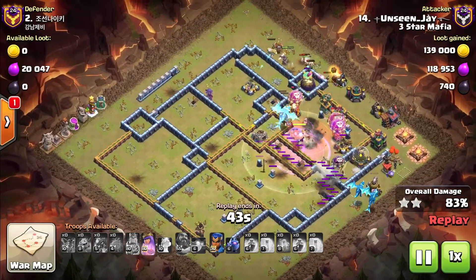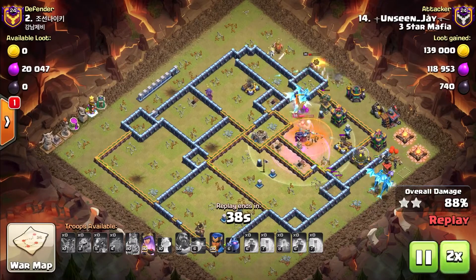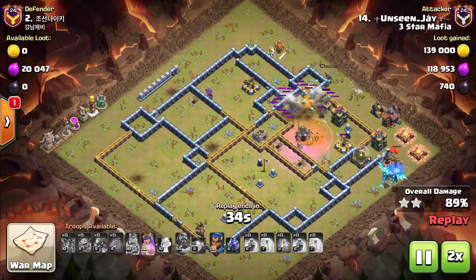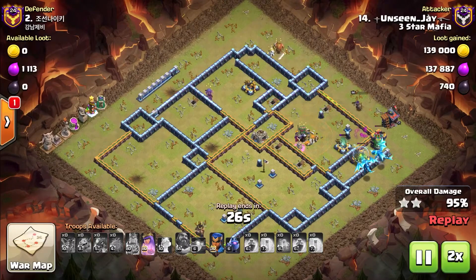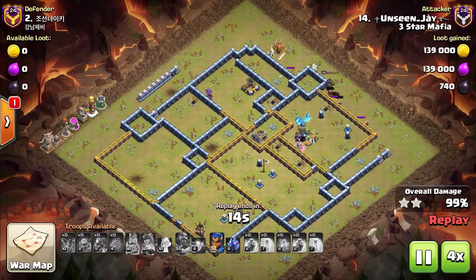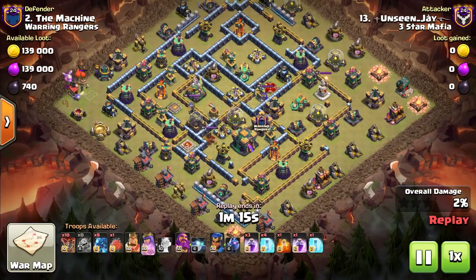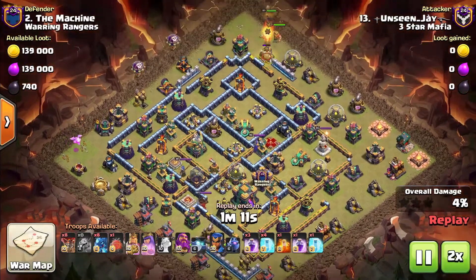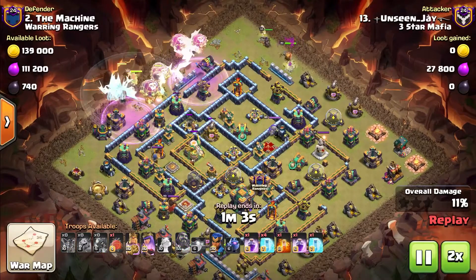We're sending the Bat-Pair in late. The reason being is so that we don't draw the Clan Castle — like if it was a ground CC targeting, like Lava Hound or Ice Golem. What's cool about sending it in late is you know it's safe because the E-Drags had already been there, so you know that spot is clear since the E-Drags already pulled the traps.